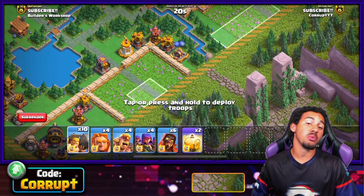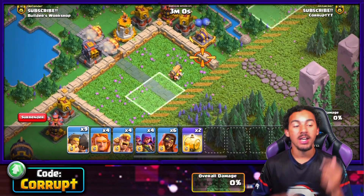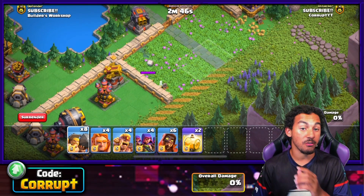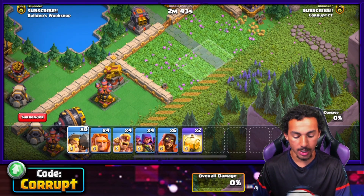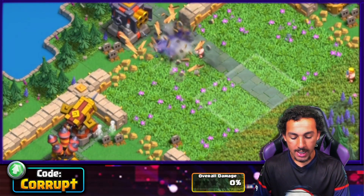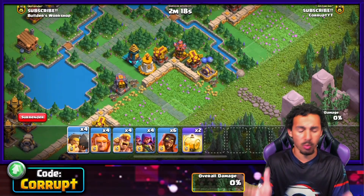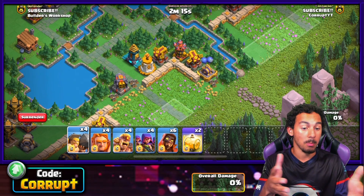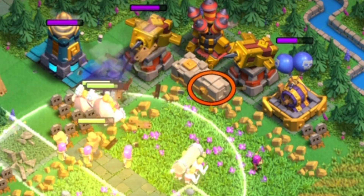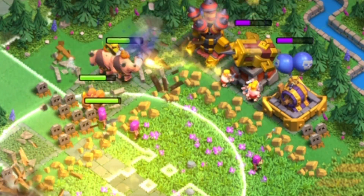The Battle Ram is the closest thing to a wall breaker in Clan Capitals. Its main use is to break down walls — it will target buildings from the outside and prioritize buildings behind walls. They are weak right after deploying if they can't reach a wall. The regular barbarians that come from the Battle Ram aren't great outside of distraction, but this troop can fit into any army comp because of its five housing space cost.